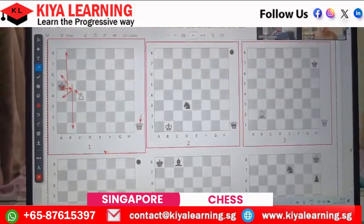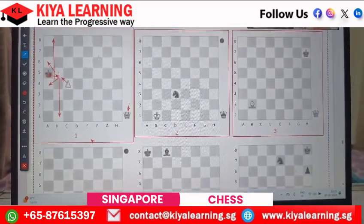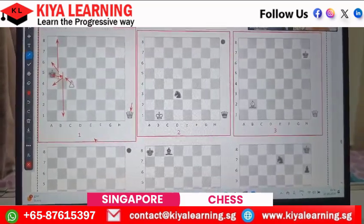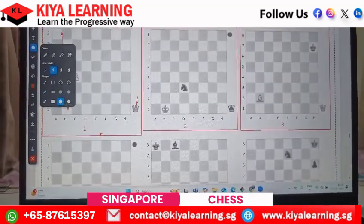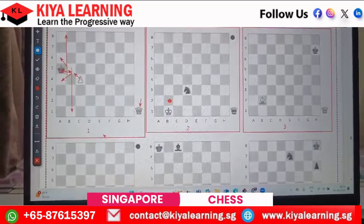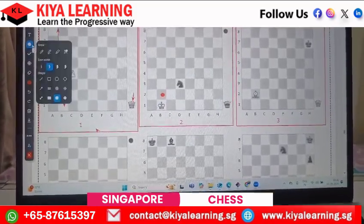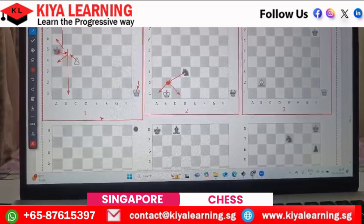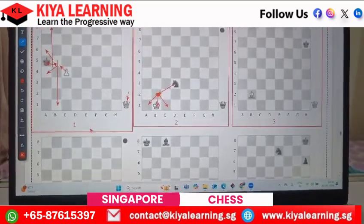For the second one, pawn b2 — yes, b2 is the perfect move. The knight will give the protection, we put the queen here and deliver checkmate. Very good — the knight gives protection to that square, this is checkmate. Now do the third one please.